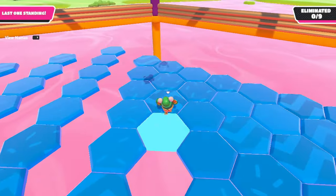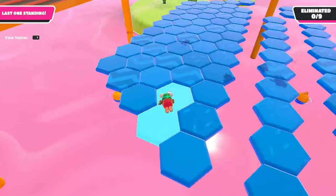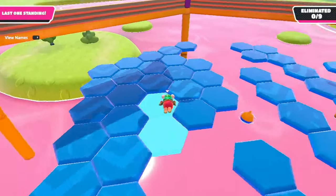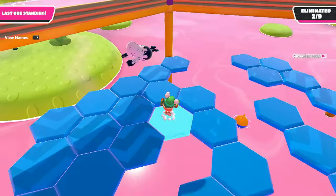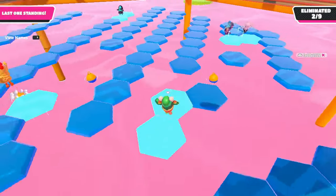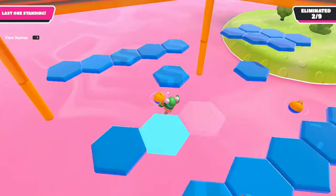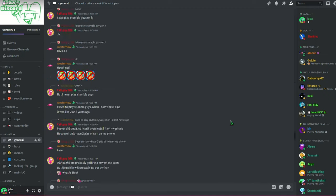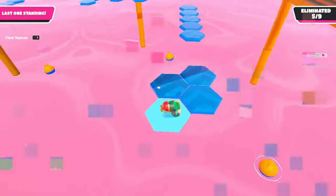As you know, in Fall Guys there are many different themes that give maps a completely different look. But players also began to come up with their own themes, such as the candy theme. So today I have compiled the top 10 maps in the candy theme. Don't forget to like and write your top 10 in the comments — I will be interested in reading. You can also join my Discord server. Let's start.